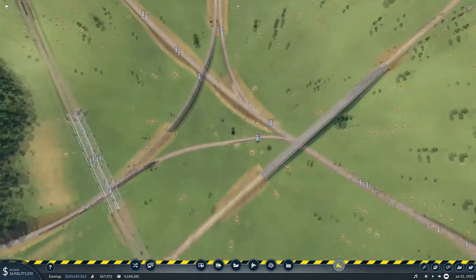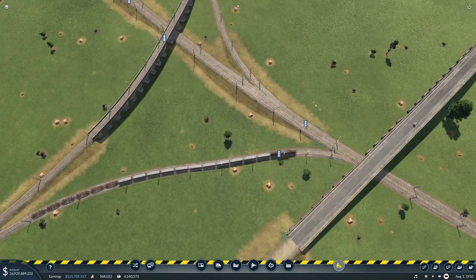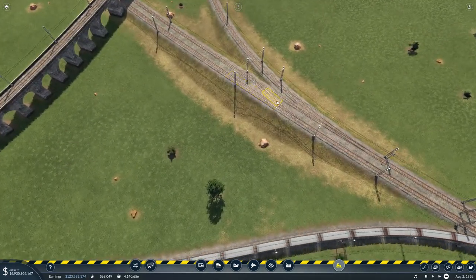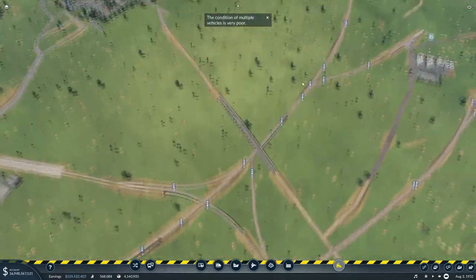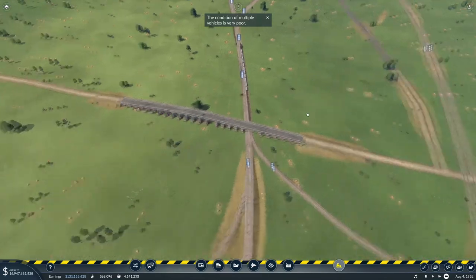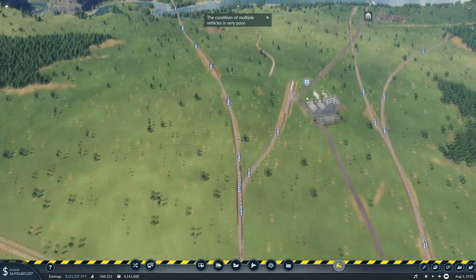I don't think I actually need that section of track here because the silver trains go down that way. I'm just going to take out that little bit there. That gives me the main structure here for the silver trains - they should all be running really well.